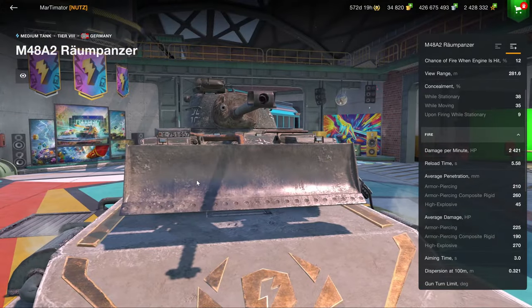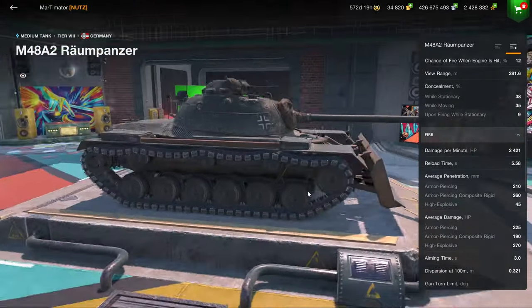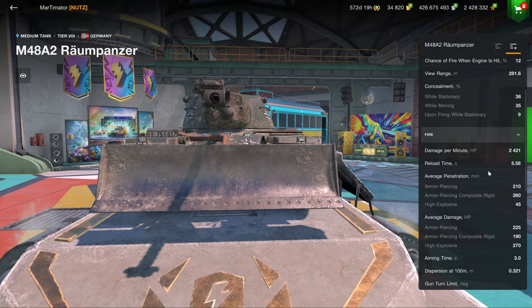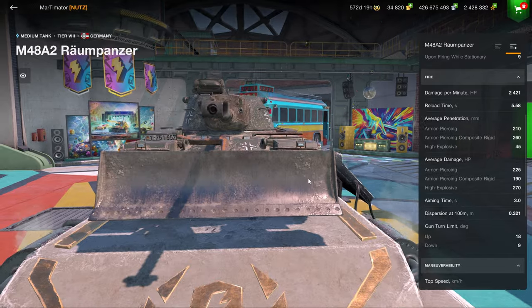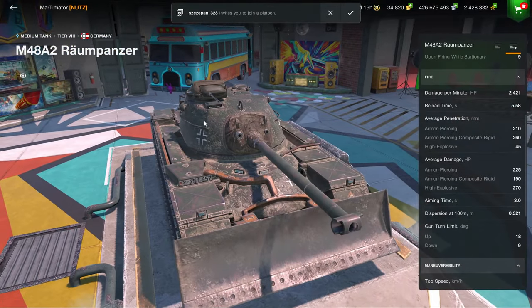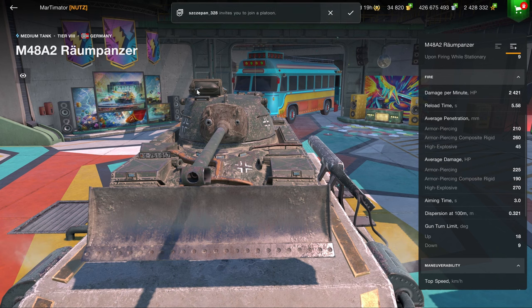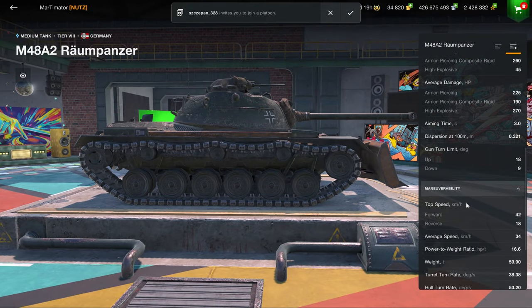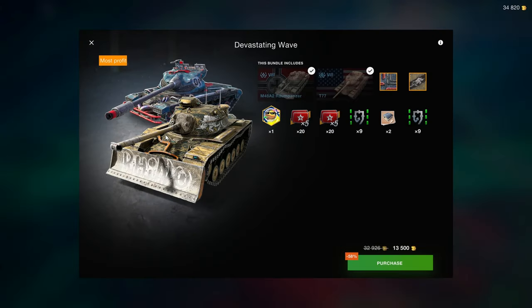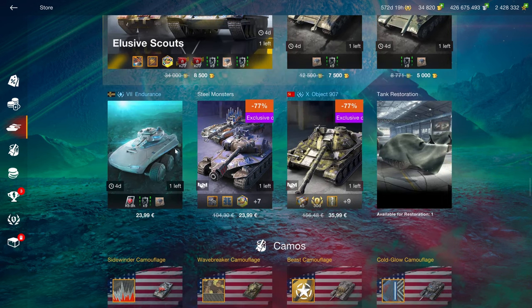The M48A2 is basically pointless. It does have one advantage: pretend armor, meaning very bad players on the enemy team might not realize they can pen straight through the plate into the lower hull. The gun is fine — 180mm of penetration is actually a decent upside — but you have that terrible Commander's cupola turret that's just going to get penned in the face. It's also a massive target overall. It's an okay-ish vehicle but never justifies the price in this bundle.